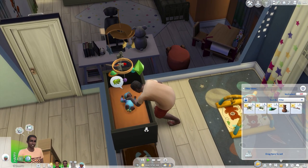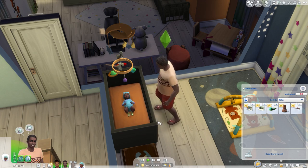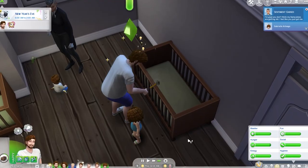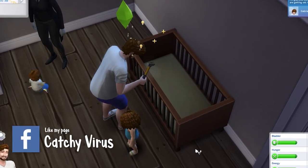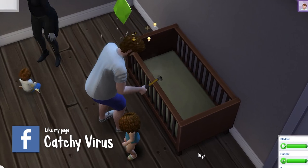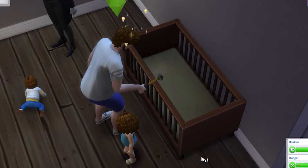I found the kiss goodnight option to be absolutely adorable. Lastly, once your infant ages up, you can upgrade your crib to a toddler bed. Your sim will need to be level 2 in the handiness skill to complete this and it will cost 50 simoleons, but it's pretty awesome.